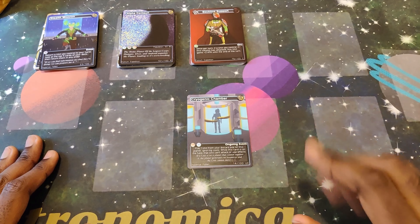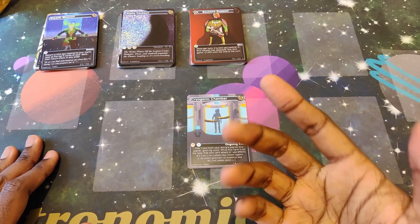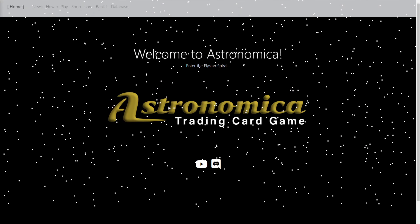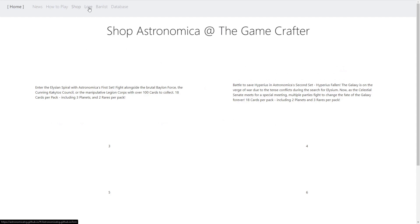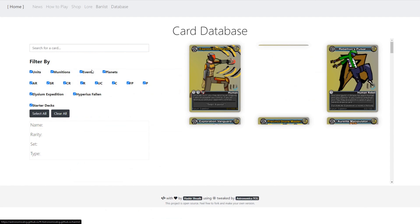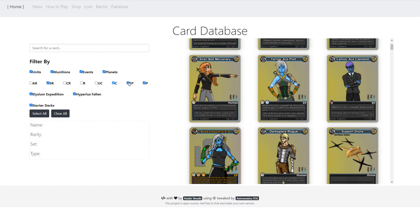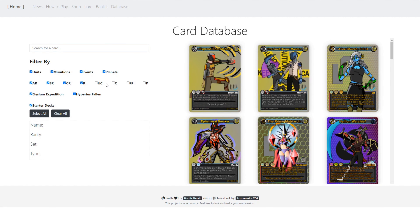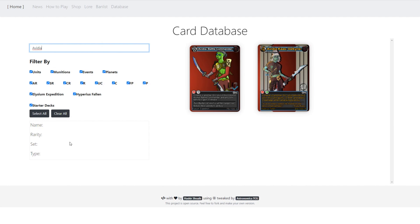There are a lot of fun ways to build a deck, so take your time and look through the database. Maybe figure out a cool strategy. Presenting the Astronomica Trading Card Game official website — a little bit under construction. Here you can check out a new tab with a filterable database by set, rarity, and card type. You can check out every card you can pick up on the Game Crafter. I really hope this site makes checking out cards a little bit easier than what we had going on the Discord. Big shoutouts to LeonSBU for the website.